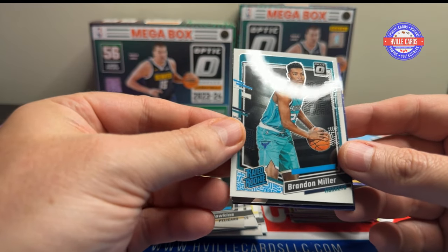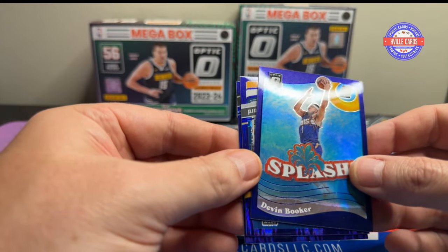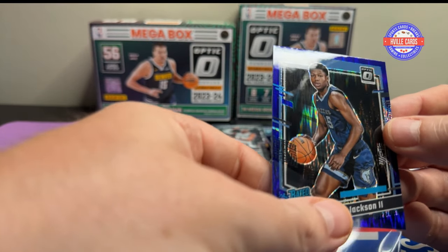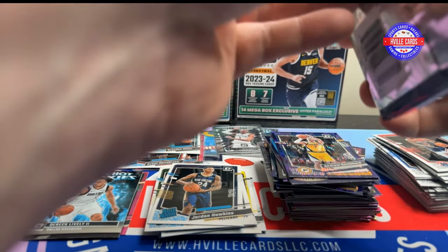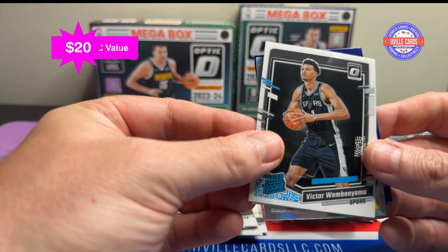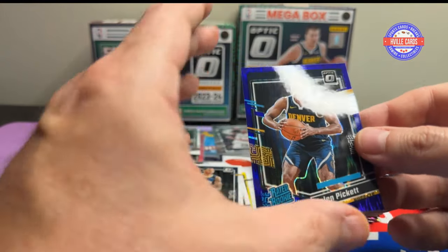Marvin Bagley, Tyrese Haliburton, Tyler Herro. Brandon Miller base — but it is a Roll Tide. We've got Zion on the Express Lane, a Devin Booker Purple Splash, Andre Nembhard on the Purple Shock, and a Gigi Jackson II on the Purple Shock. Last pack: Lamelo, Rogier, Ogiannubi, Victor base — nice. Steph Curry Splash, Jamal Murray hollow, Jordan Clarkson Purple, and Jalen Pickett Purple Shock.